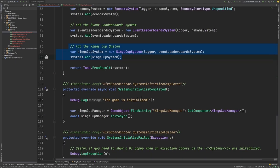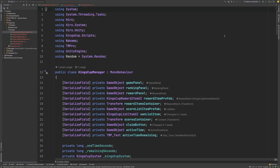Once all of the systems have been initialized, we then grab the King's Cup Manager by looking for the King's Cup Manager game object, and then we call its InitAsync function. Let's have a look at our King's Cup Manager class now.